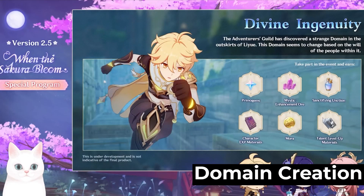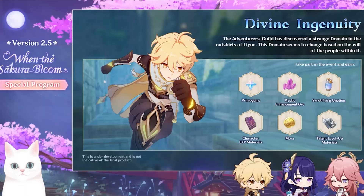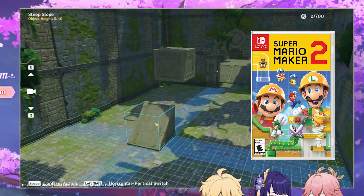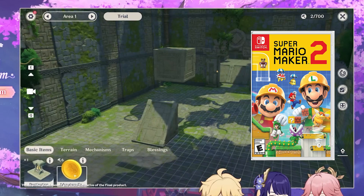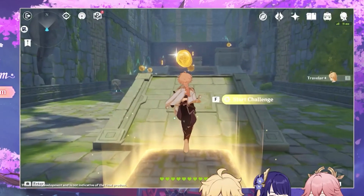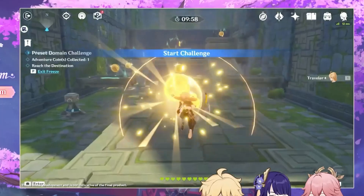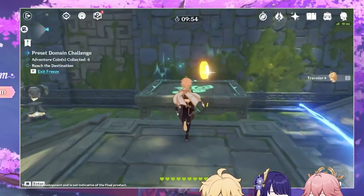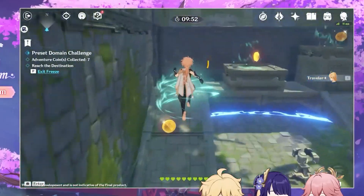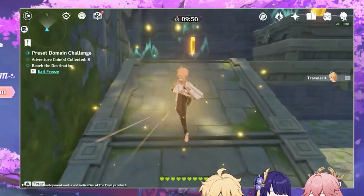Then there is the Divine Ingenuity event. In this event, you can make your very own domain — basically a Super Mario Maker, Genshin edition. You can also share your domain with other players so they can try your creation, but in order to share it, you will need to actually beat your own domain first, making sure that it is actually beatable.